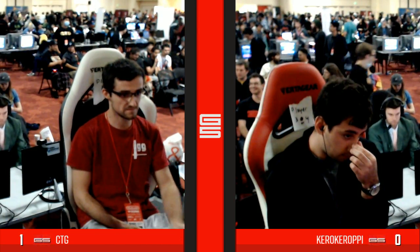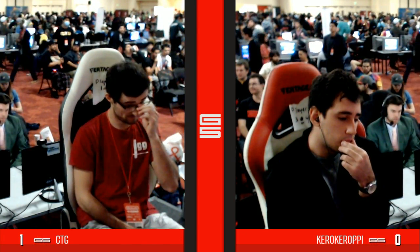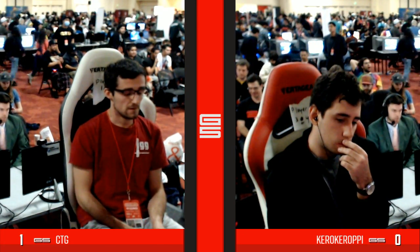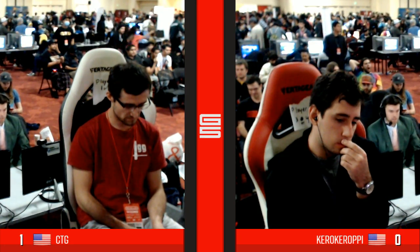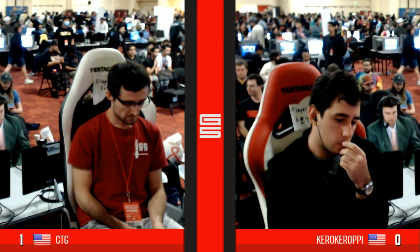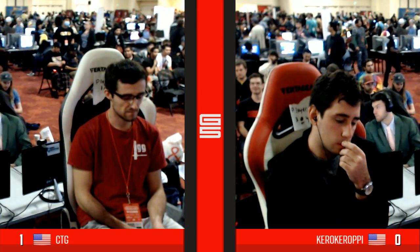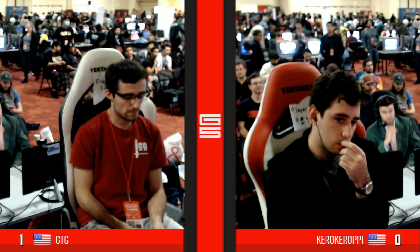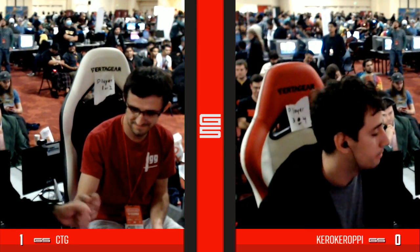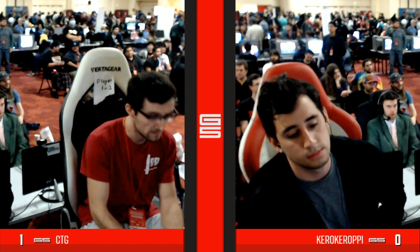Kira just looking so upset with himself, feeling a little pressure, trying to calm down. CTG relieved to have taken game one here, composing himself. Kira possibly looks like he might be thinking about a character change. We know CTG is sticking with Jigglypuff — his only other character is a Falcon. I don't know if it's really at the level of his Puff. Kira looks ready — so he's not switching. He just needed a moment to compose himself and think about what he's doing.